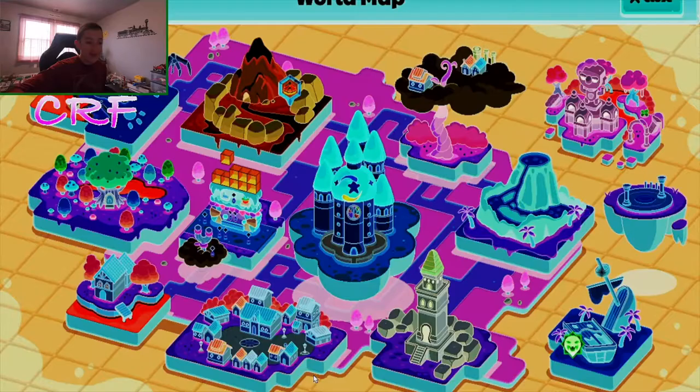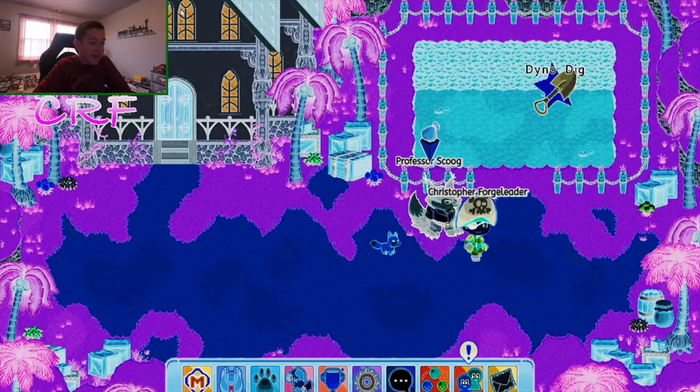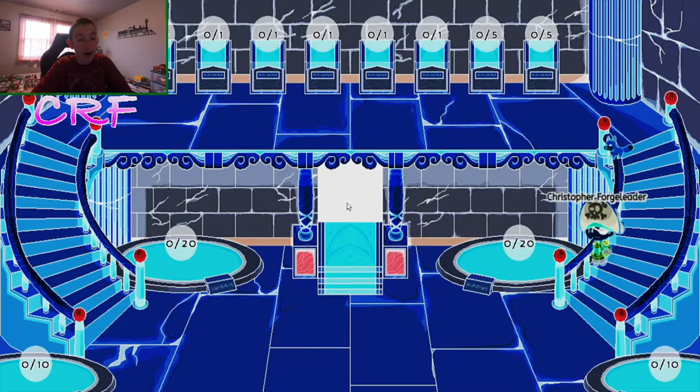Let's take a minute to appreciate what the map looks like — it looks pretty insane. What does Dino Dig Oasis look like? It's like blue and stuff, and it's actually kind of light in there. We're going to go inside the museum — this is my first time in the museum on this account and it looks really cool. Let's go into a battle in high contrast mode.